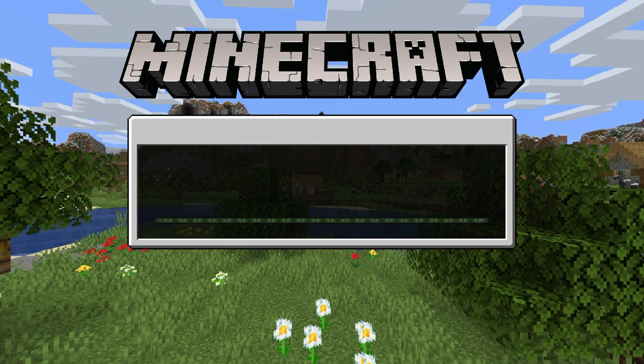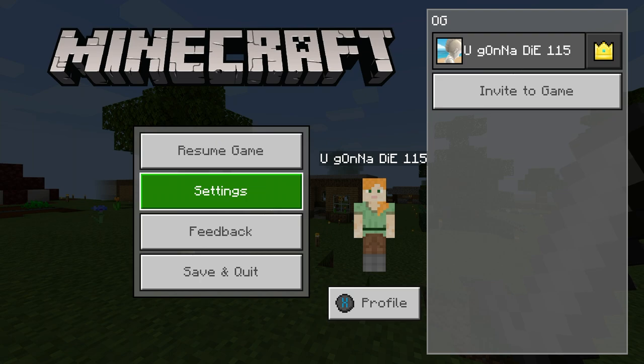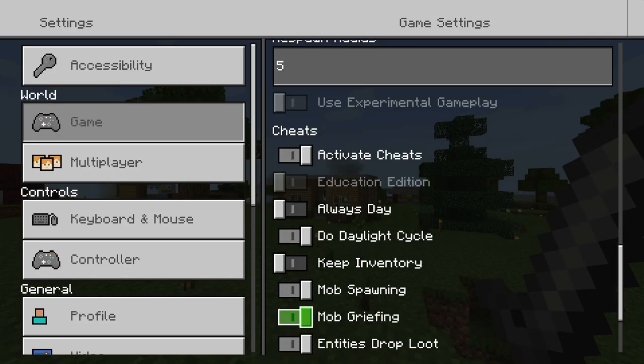So they're on. Then you want to start up the world. Once you load in, you can also activate cheats from in here too — if you go to settings and then go over to game, you can activate cheats right there as well.